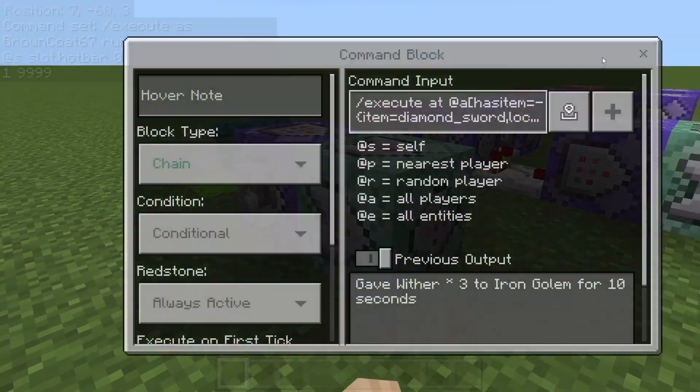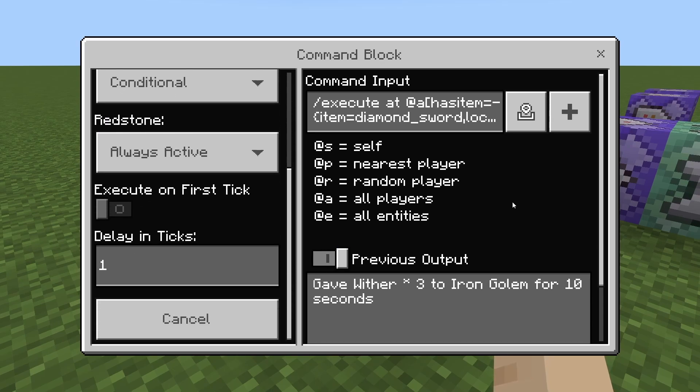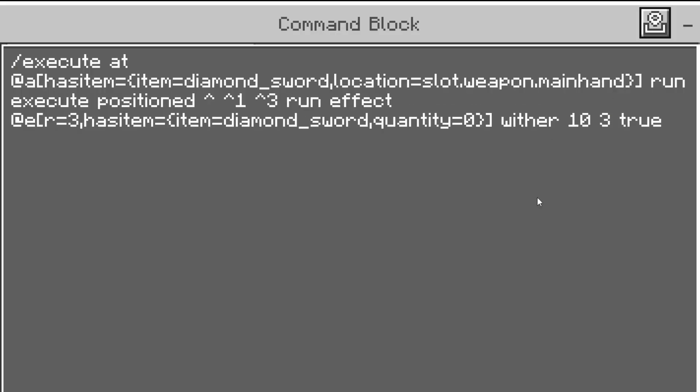This is going to automatically give you that diamond sword anytime you don't have one there. Then I have a chain conditional always active command block here with a delay of one tick. The command for that is going to be: slash execute @a has_item item=diamond_sword location=slot.weapon.mainhand run execute positioned ^ ^1 ^3 run effect @e r=3 has_item item=diamond_sword quantity=0 wither 10 3 true.